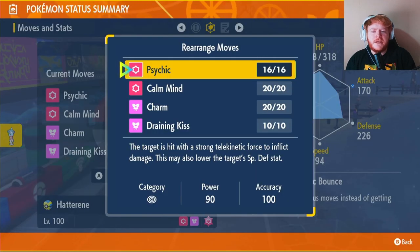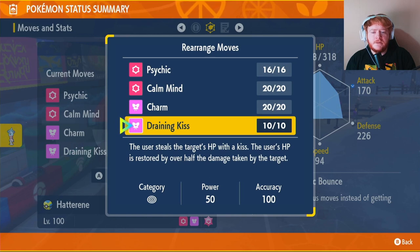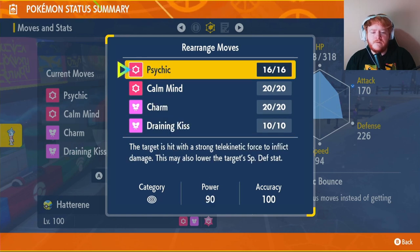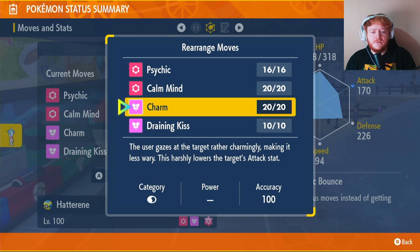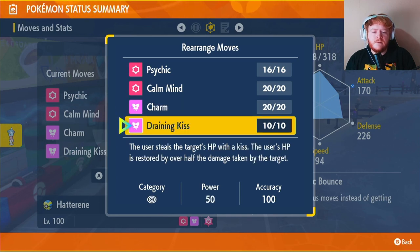Our moveset is going to be Psychic, Calm Mind, Charm, and Draining Kiss. Psychic is our main attacking move — it's very powerful and can lower Special Defense. Calm Mind raises our Special Attack and Special Defense, especially good against special attackers. Charm lowers their Attack by two stages so we can take less damage and last longer. Draining Kiss does a bit of damage and if we get in a bind it'll restore our HP, and we also get STAB from it so it'll do a bit more damage than usual.